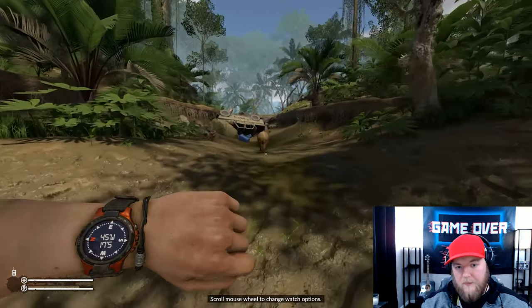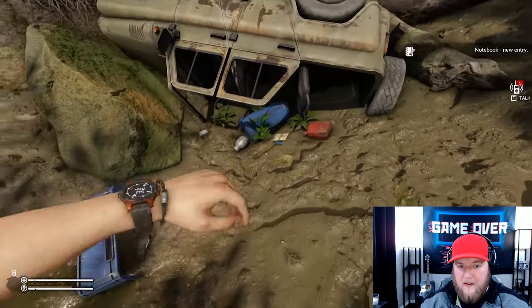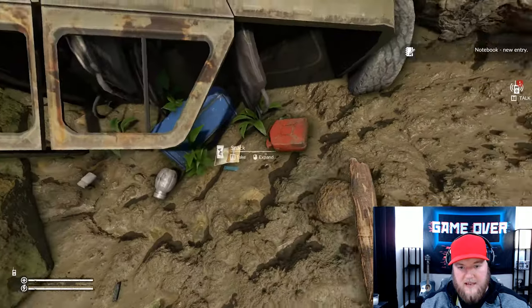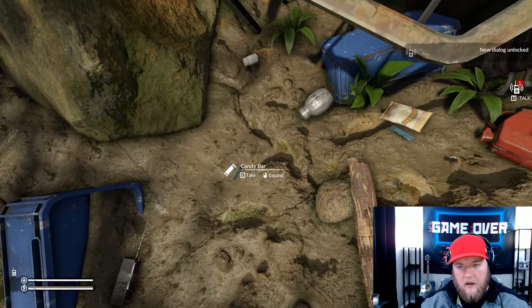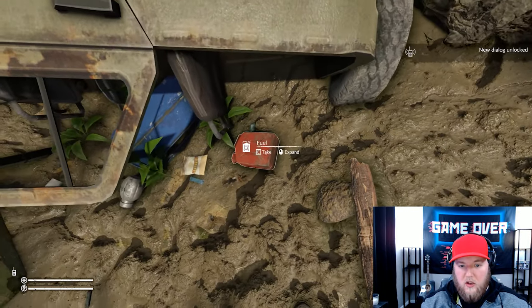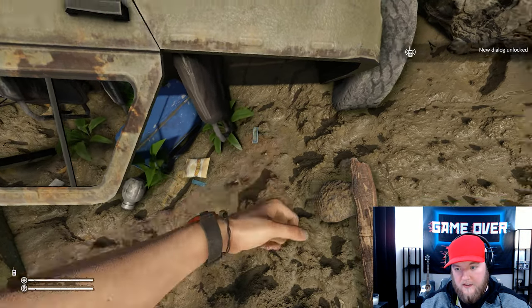All of a sudden you're going to see this jeep — this is what you need. At the jeep there's lots of good stuff: an empty bin, painkillers, snacks, and a walkie-talkie you can't use. But most importantly, make sure you grab the fuel — out of everything, get that fuel. You'll see why up ahead.